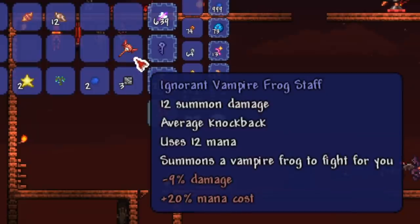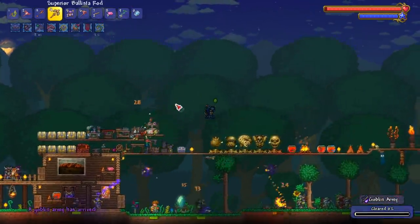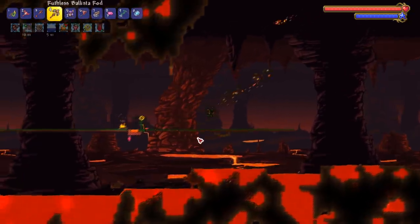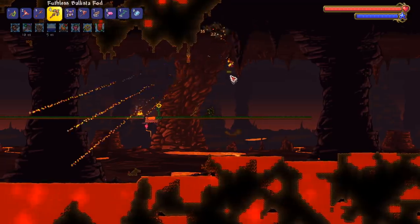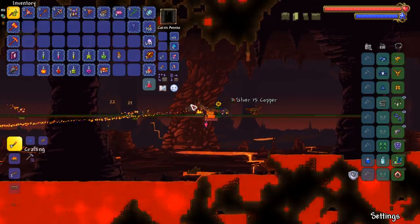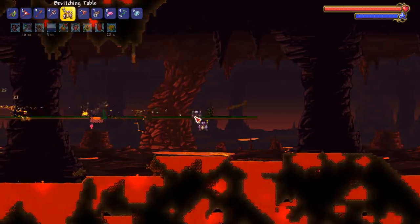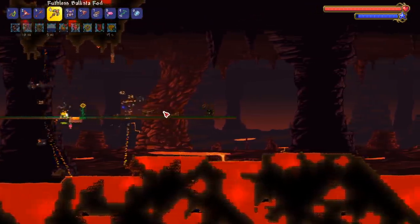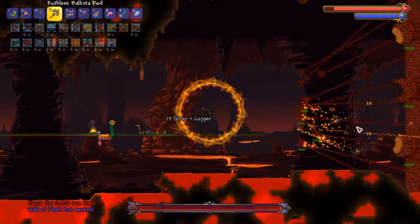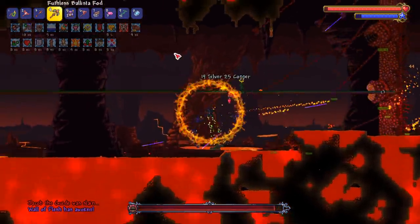I'm here in a blood moon and I got another vampire frog staff. After a blood moon I'd rather do a goblin invasion than fight the Wall of Flesh. But now it is the moment we've all been waiting for — Wall of Flesh versus pure summoner, quote-unquote pure summoner because I bashed into a couple things with my shield. It's time to go! I'm not going to be using the whip at all — target his eye and let hell unleash.